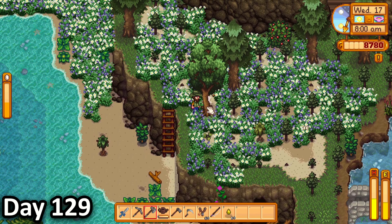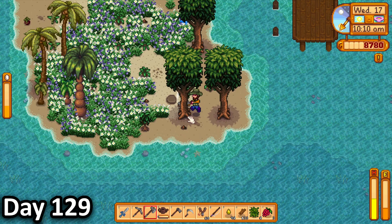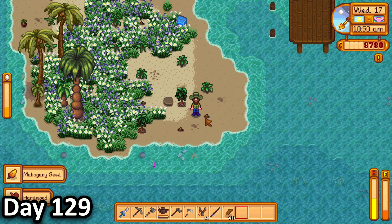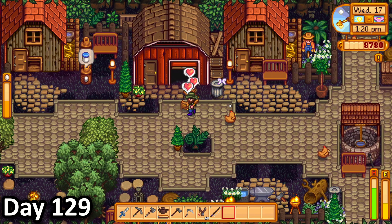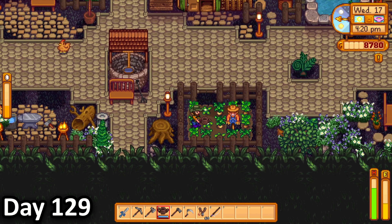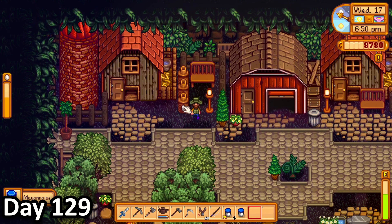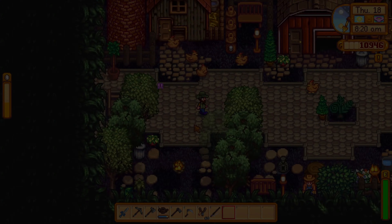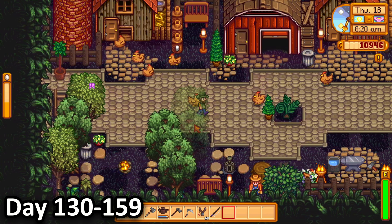On day 129, I spent the morning chopping trees in the big tree farm near my crop farm, in the big western tree farm area, and on the little western island where mahogany trees grew. When I was done replanting, I finally headed down to the orchard and tended to my animals, watered my little farms, then spent the rest of the day collecting up and selling some of my mayonnaise.